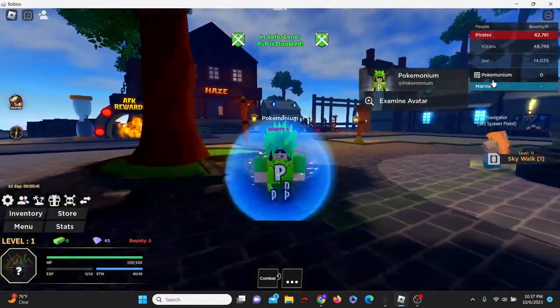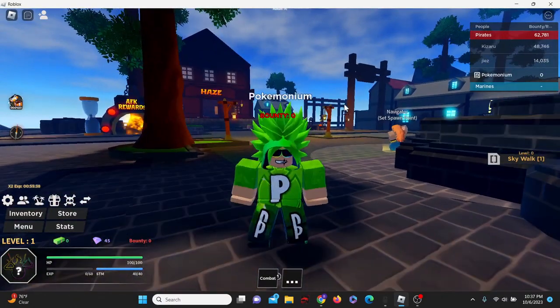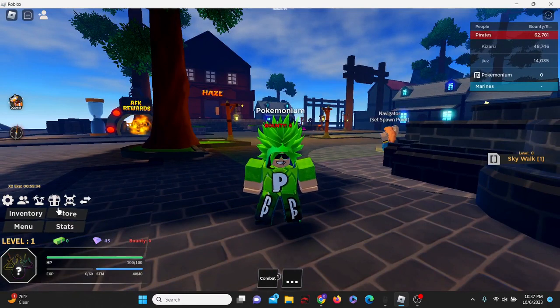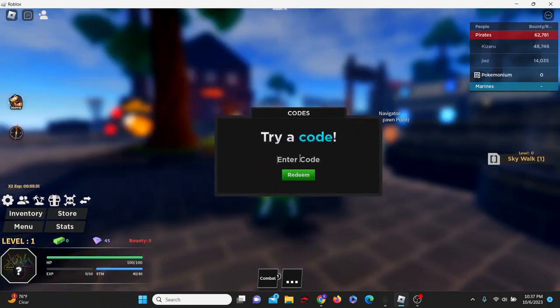Link in the description down below. And now, enough talk, let's just get into these codes. So to enter codes in Hazepiece, come down to the menu and click on the gift box right here — this is where you enter codes.